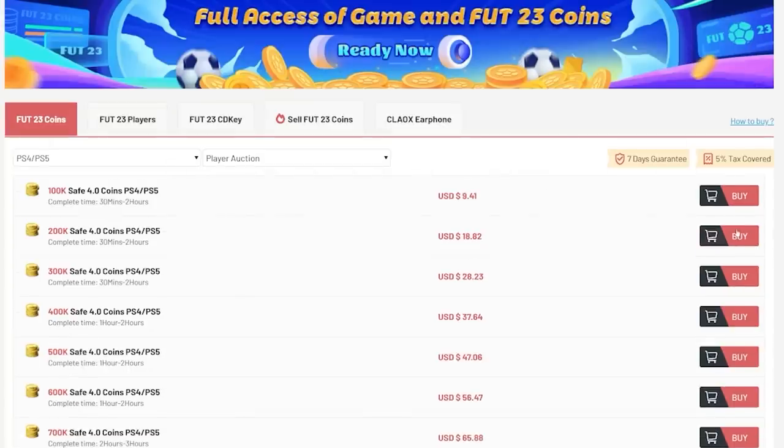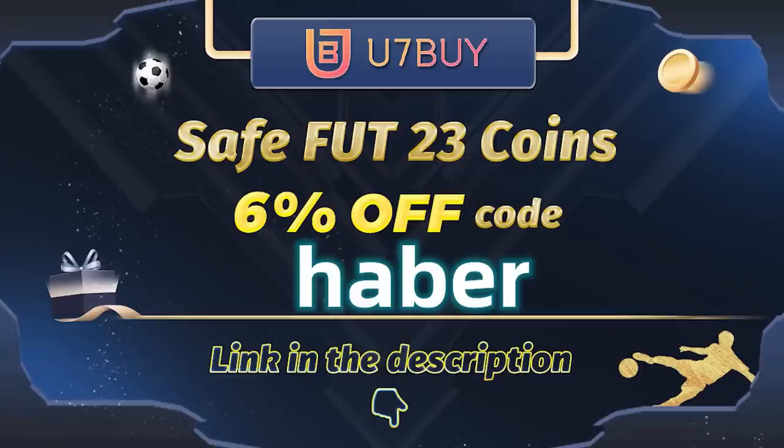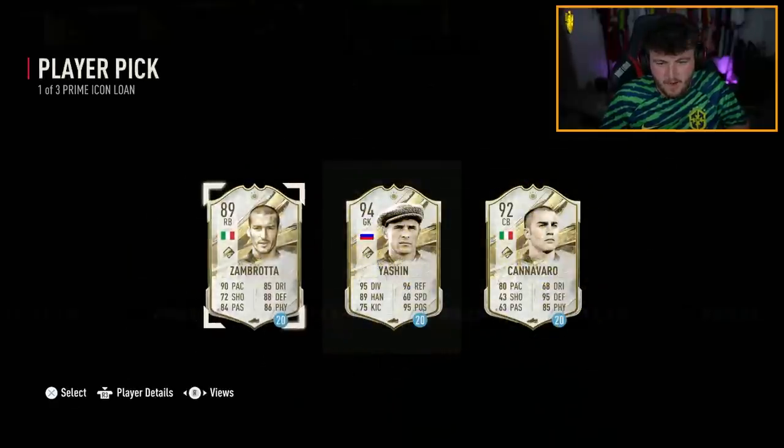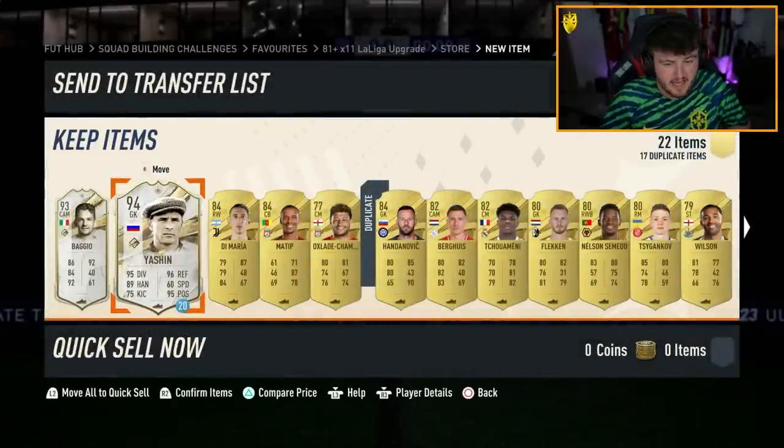If you guys want cheap, fast, and reliable FUT coins, check out u7buy.com - there is a link in the description down below. Make sure to use the code HABA to get yourself six percent off all of your purchases. We do get a prime icon player pick as well on loan, obviously.